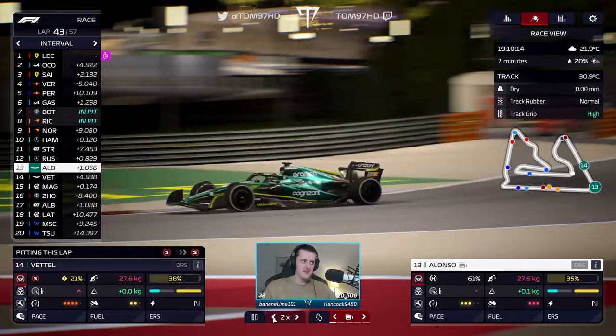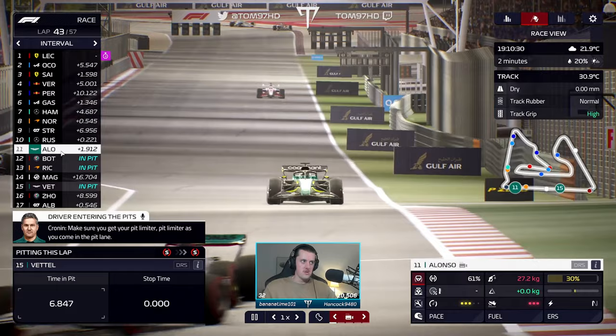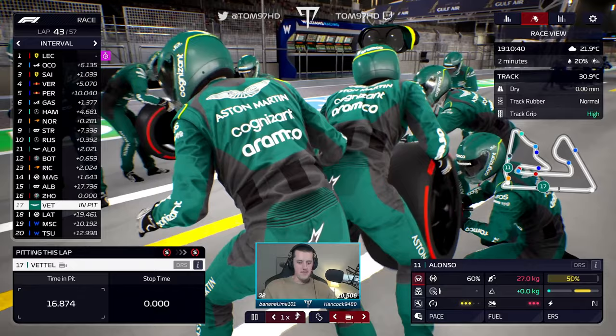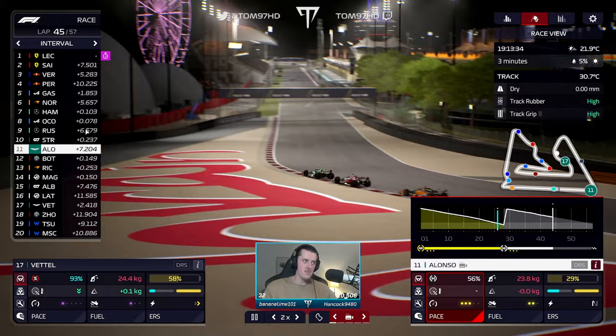Ricciardo and Bottas are the last two cars to pit. Bottas onto the soft, Ricciardo already on them — they're gonna be close. So P11 for Fernando — it would have been P10 but obviously Russell and Stroll just got by, so we would have been back into the points. But it is what it is. Might just pit Fernando for softs to go for a fastest lap. Right now P11 — we're still just on the cusp if one car drops out of the top 10.